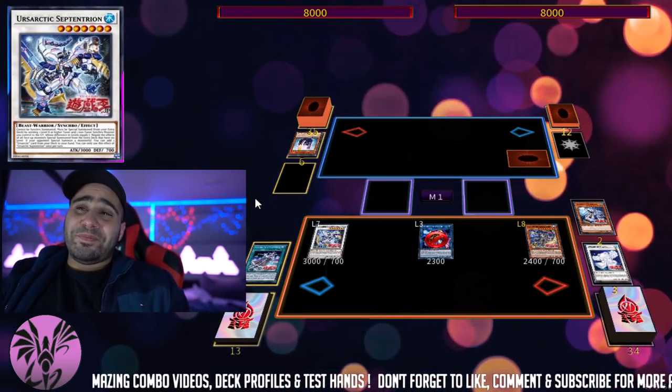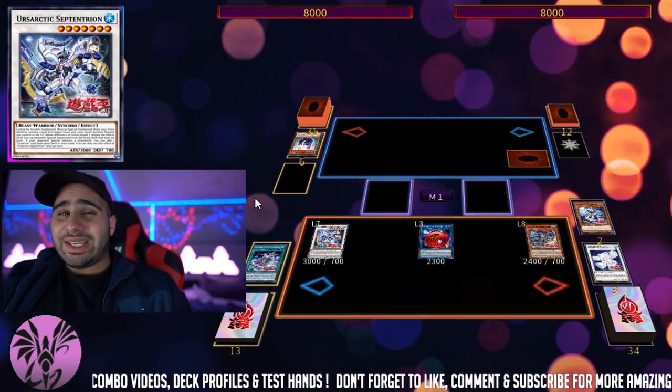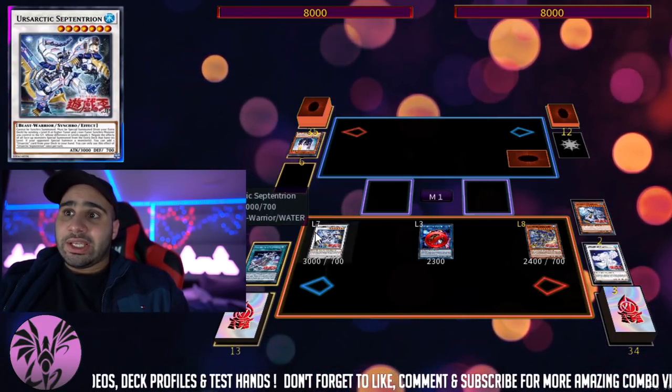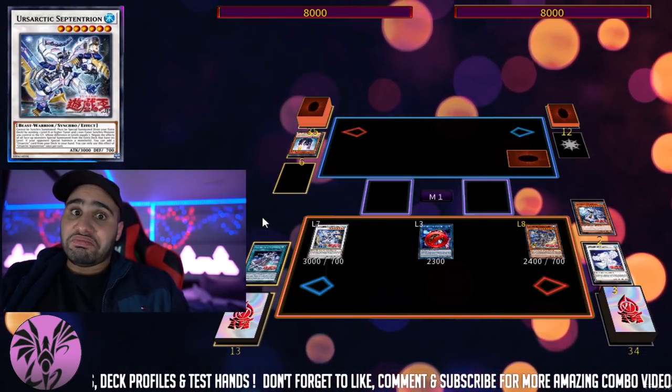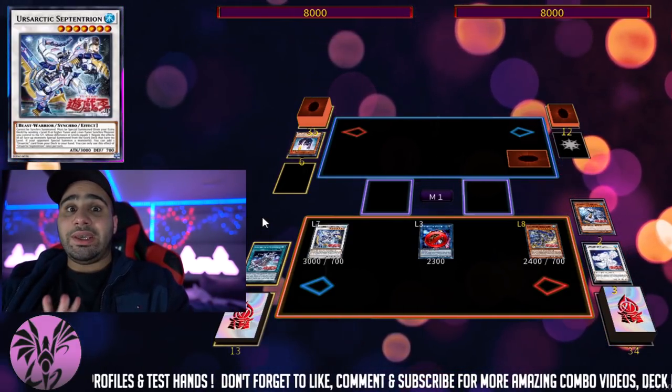In a world where people don't Synchro Summon, don't Fusion Summon, and only Xyz and Link Summon — like against Zodiac and against Salamangreat — Ursarctic is shockingly overpowered. I'm actually not joking when I say that. Anyway, we need a Pooh FTK — it's a thing.